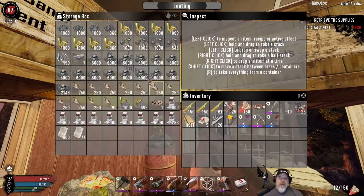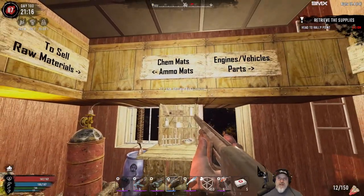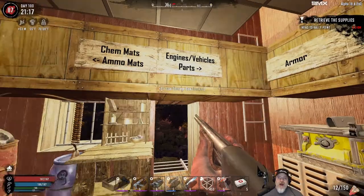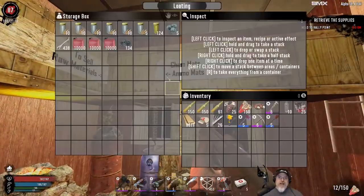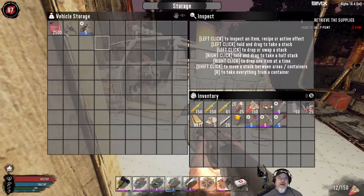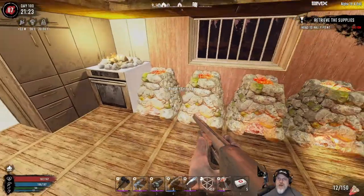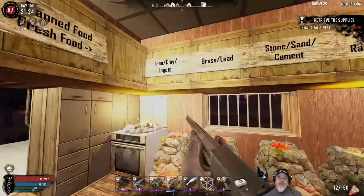We've got tons of stone in there. I've got several stacks of nitrate and several stacks of coal for making gunpowder, plus we already have all these bullet casings and bullets and buckshot made up. So we're in really good shape as far as resources go. I've also got a whole bunch of brass from wrenching cars and a pretty good supply of lead. We shouldn't need those supplies for quite some time. That means for the time being I'm not going to need to mine or do salvage operations.